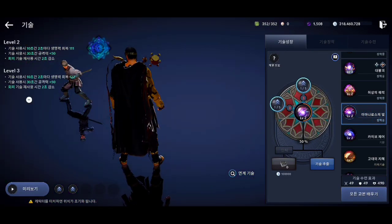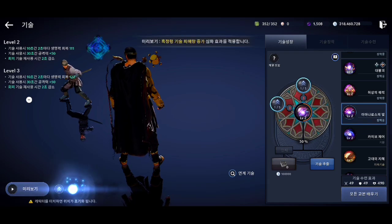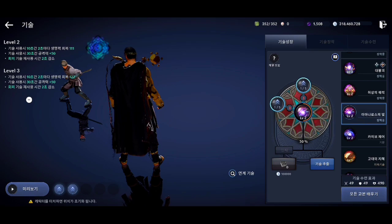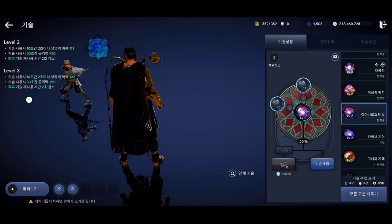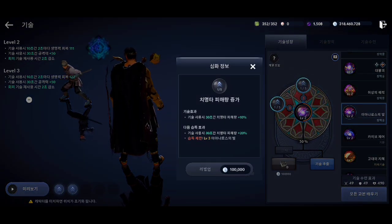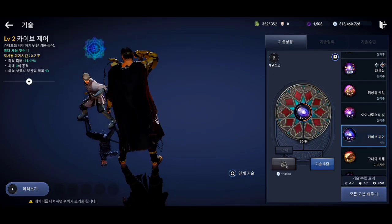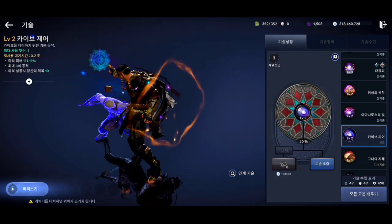This is the last skill for Sage. This is his buff skill and has two effects: the first effect increases your critical hit damage and the second effect increases your Black Spirit skill damage. This is also the base attack skill for Sage.